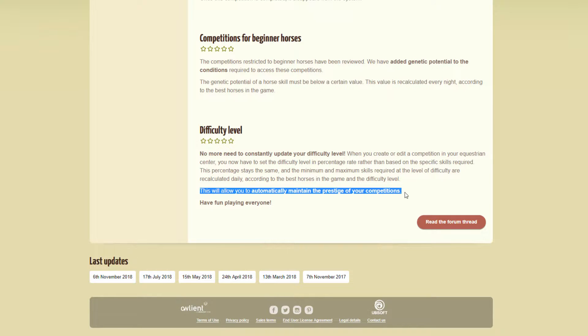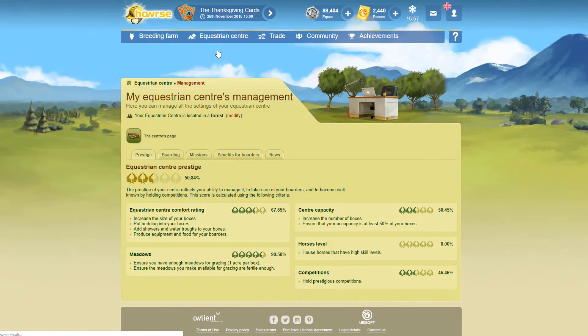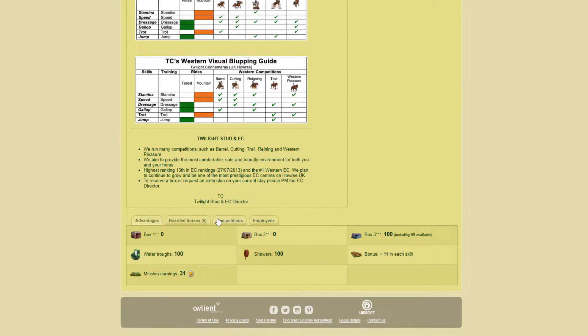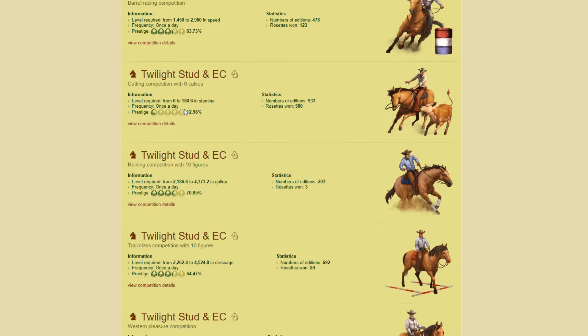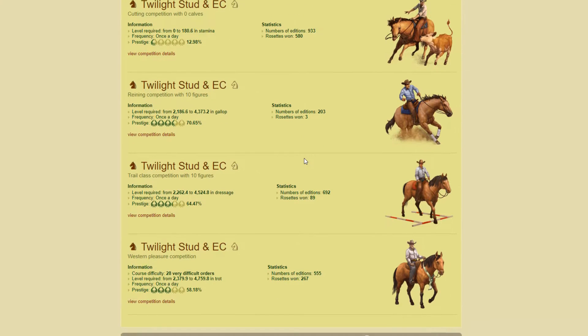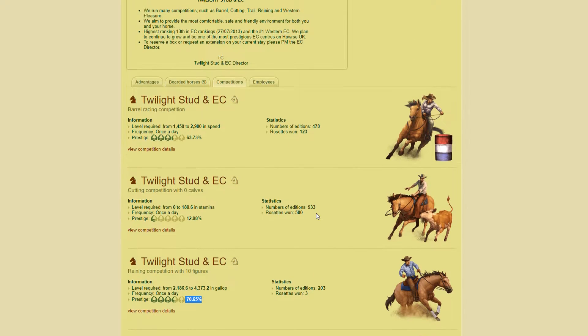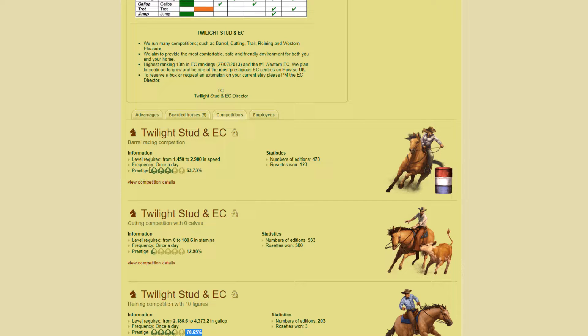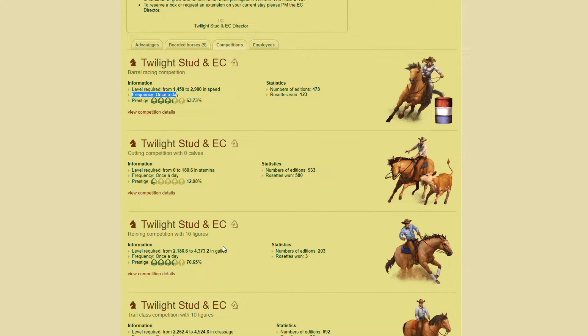Now obviously there are a couple of other things that do affect your EC competitions. If I just go to my competitions page and click on competitions — so right now when we look at these competitions, these are Western competitions because I have a Western EC, but the same principles apply to Classical. I can see what the prestige of my competitions is, the frequency, and the level required. This one is the closest I have to 75%, but currently none of these competitions give resets. When you look at the frequency, it says once per day for all of these competitions — that's the default. And this does not mean that your competition is guaranteed to run every day.